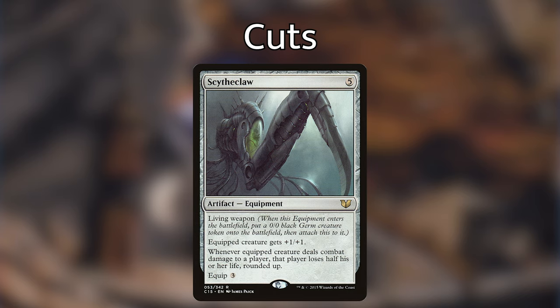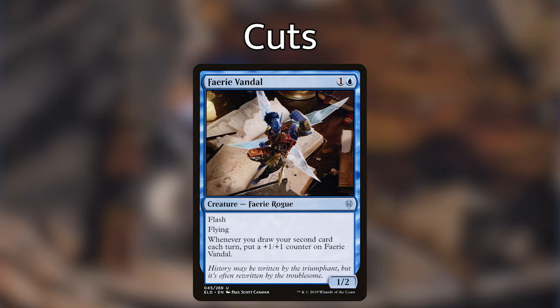Now let's go over the creatures I'm cutting. I started with Faerie Vandal — a faerie rogue costing one and a blue with flash and flying. Whenever you draw your second card each turn, you put a plus one plus one counter on Faerie Vandal. I like the ability fine, but there was a much more useful rogue to put in its place.